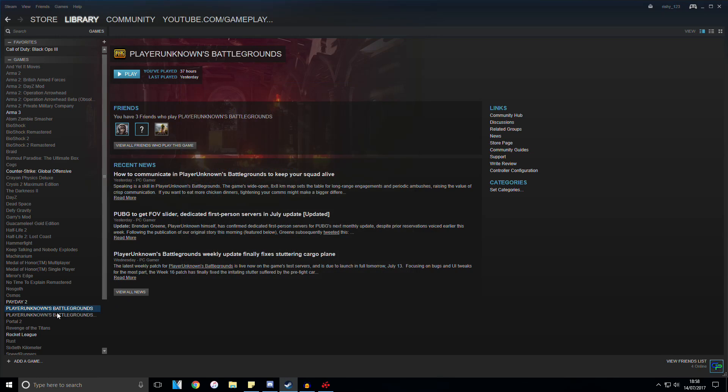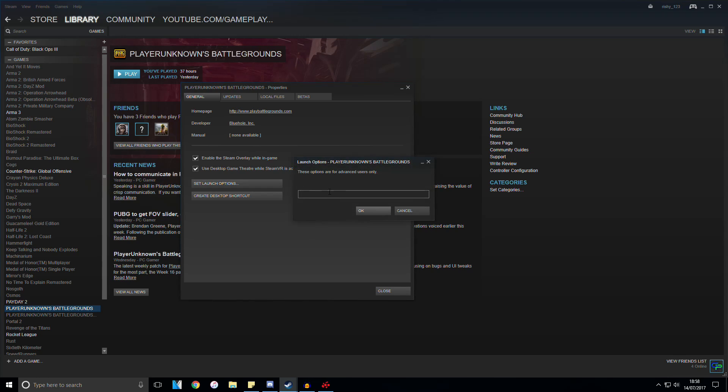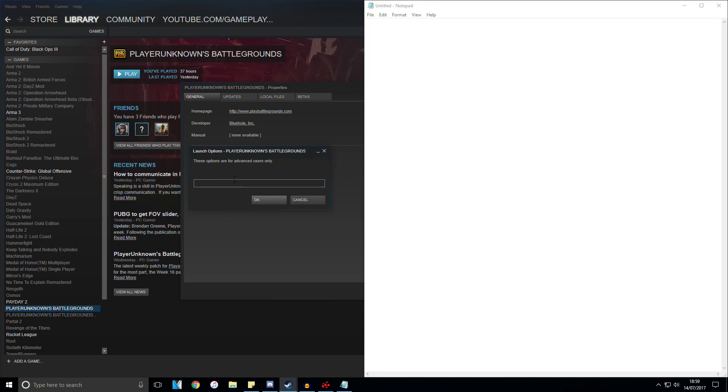First thing you want to do is open up Steam, right-click your game — PlayerUnknown's Battlegrounds — go to Properties, then go to Set Launch Options. If you've tried to optimize your game or make your FPS better, you probably have something in here. I deleted everything to test how it performs with nothing in there and it helped my performance quite a bit. If you're not sure, open a Notepad document, copy what's in there, save it for later, then remove the launch options to try it out.